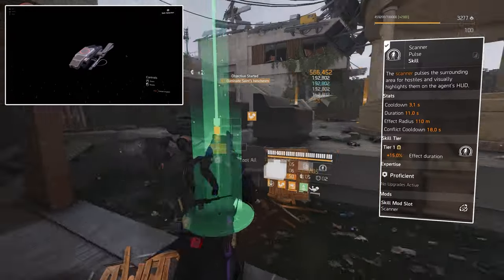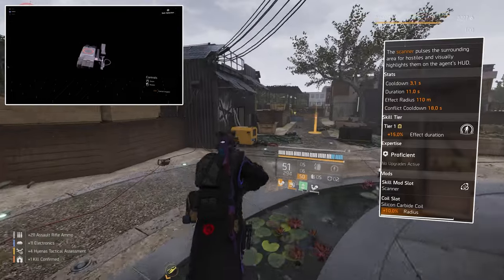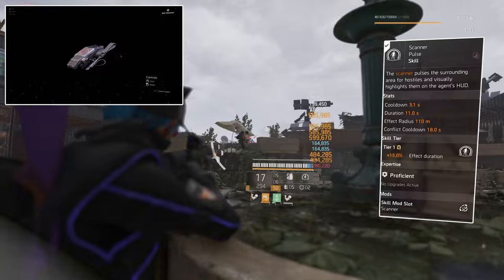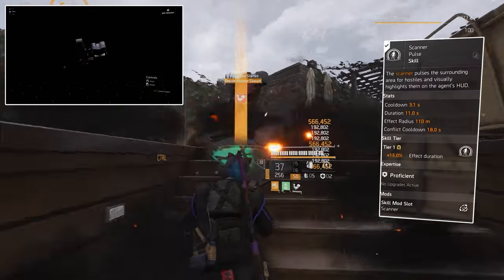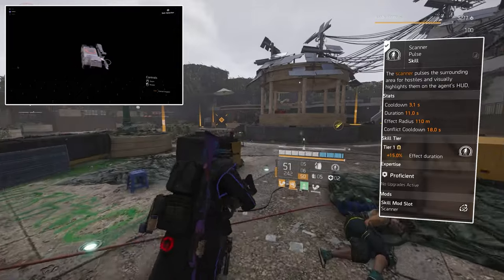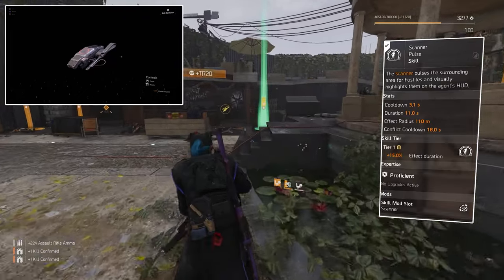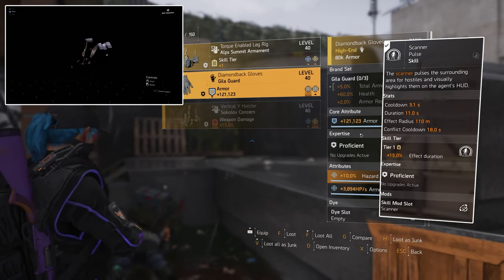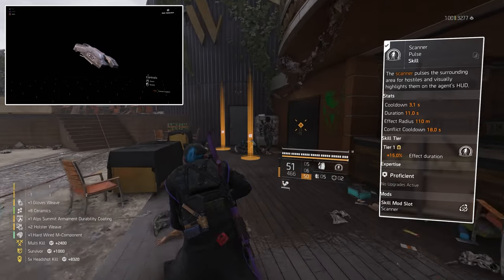The second skill I'm using is the Scanner Pulse, which is tier 1 — we get a tier from the Memento backpack. Mods are 10% radius and 6% skill haste. It's completely up to you what you use for the second skill. I just wanted to use the pulse — easy to find enemies, especially if you have the fog of war directive on. But you can use any skill really. I'd recommend the decoy or the assault turret.